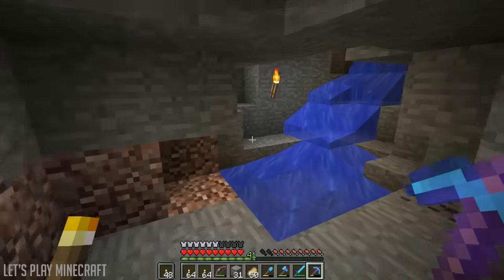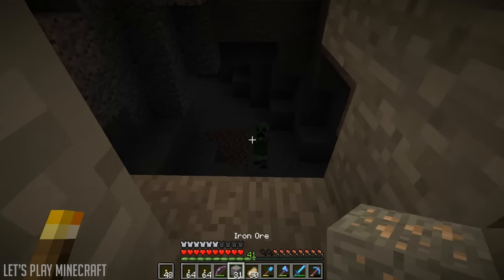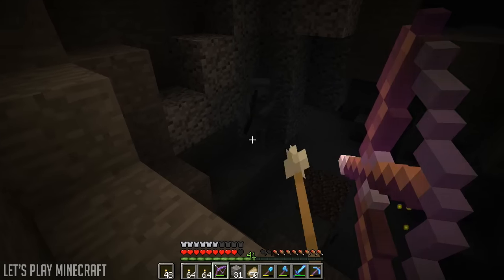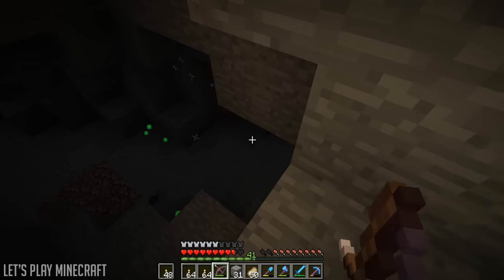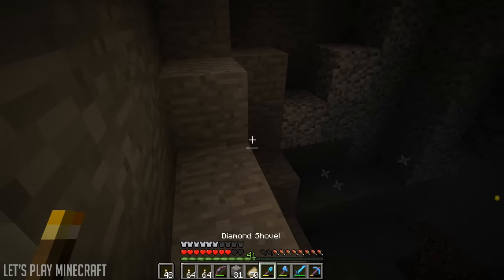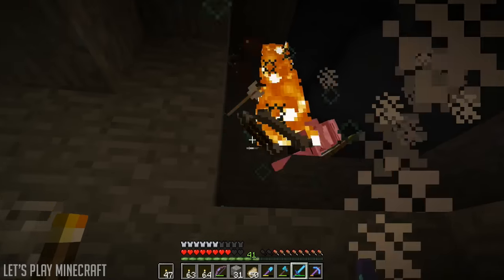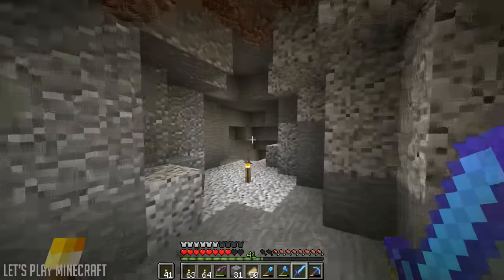All right, hopefully this leads down somewhere. Right here — this actually looks like a ravine, maybe not. I wonder if there's a mob spawner up there. Let's do high ground first. There must be another mob spawner up here — two more skeletons. We're really hoping for a mob spawner up here, but no.